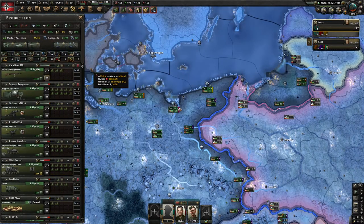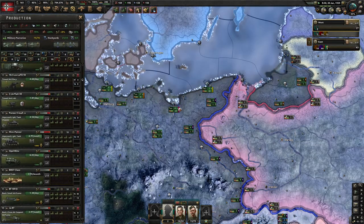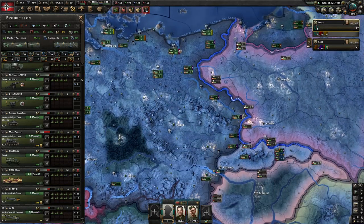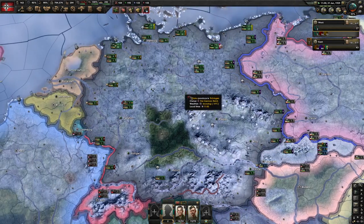We have some military factories perhaps. Yeah, that's what I got for MIMO. I'll need more trains — that's a good idea.